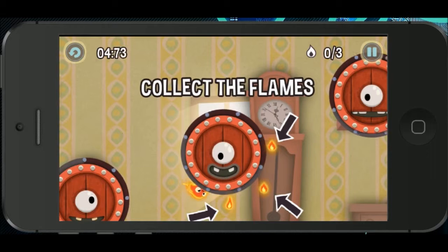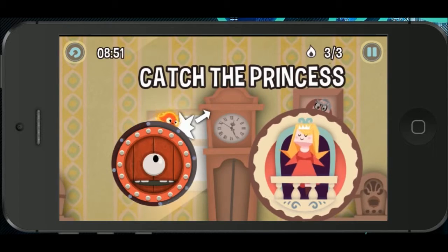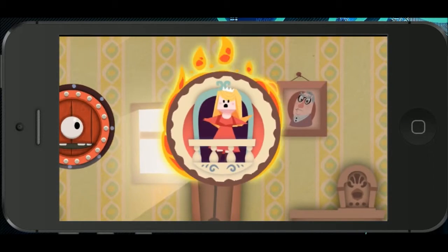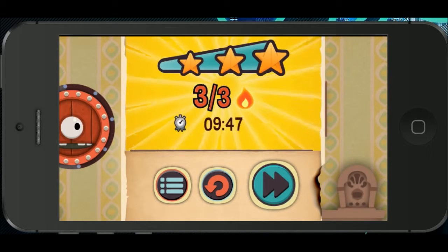Collect the flames. Jump to this one. Catch the princess. Okay, so I have to catch the flames and then burn the princess. Alright, that's what it's looking like to me. I got three stars, so cool. Next level.